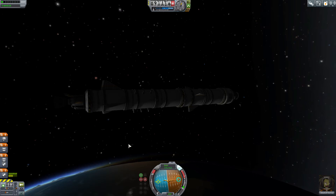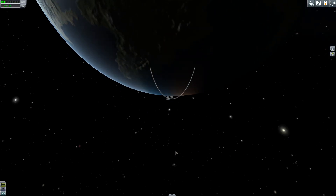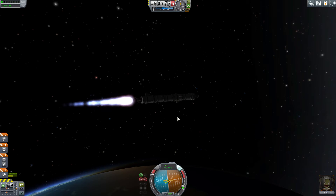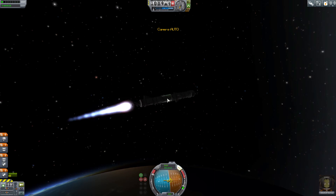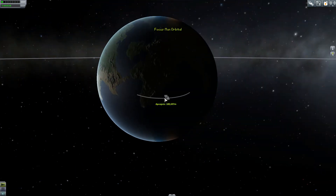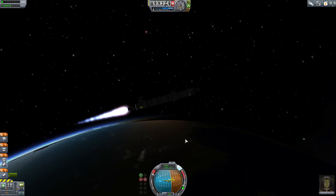We can just attach a thermometer to get a bit of extra science. This should hopefully get us a decent amount of science doing this, because we will do some experiments up there. Right, I think it's time to start thrusting. We need about 2,000 meters per second to start thinking about an orbit. Might have to point up a little bit more. I'm going to have to get rid of this fuel stage - use the little thruster to get us into an orbit. That should be okay. Remember, you can get there in about a tank anyway. Let's get ready to jettison this.